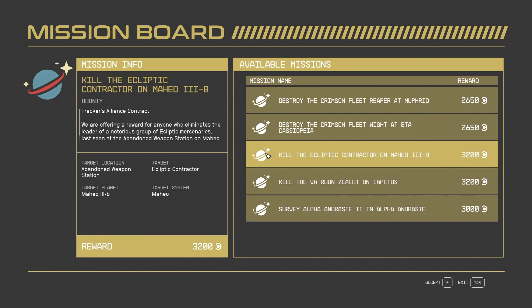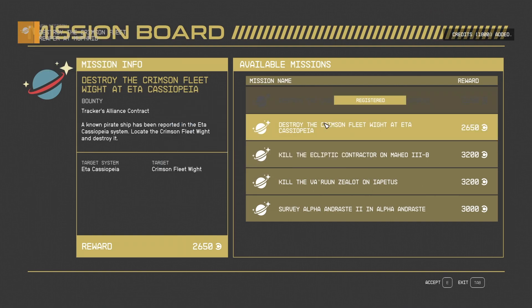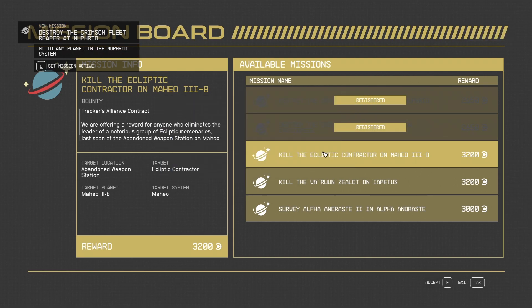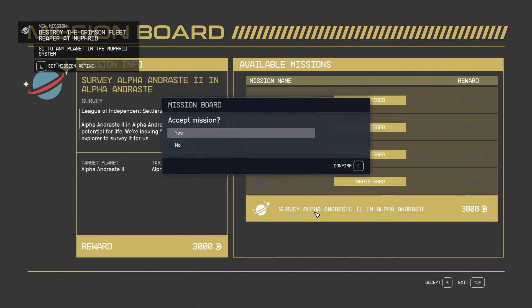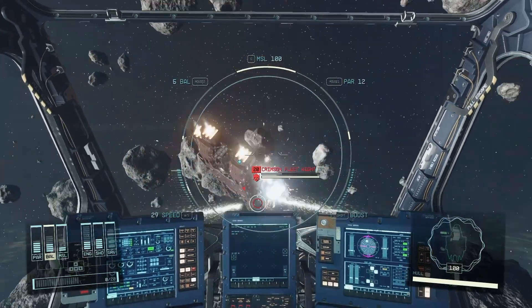From the footage on screen, you can see what the mission board interaction UI is like. You'll see mission names and rewards, and when you hover over one, you'll get details on what exactly the mission entails. Note that bounty hunts are merely one of several different mission types, including cargo and survey opportunities.